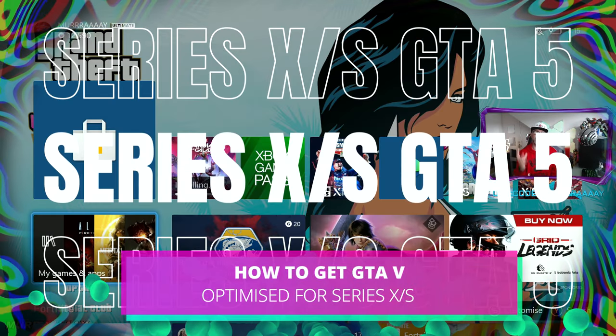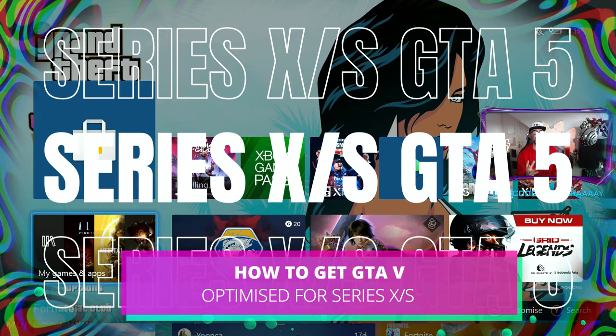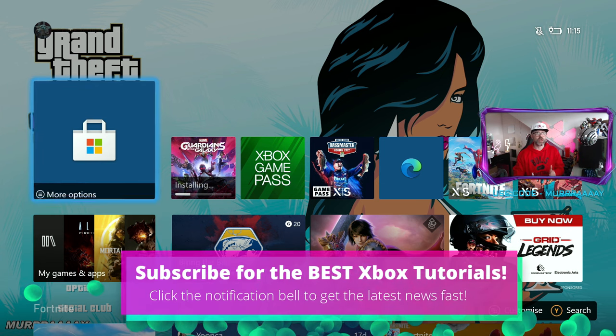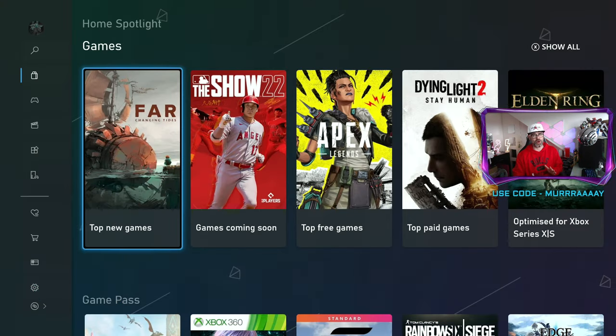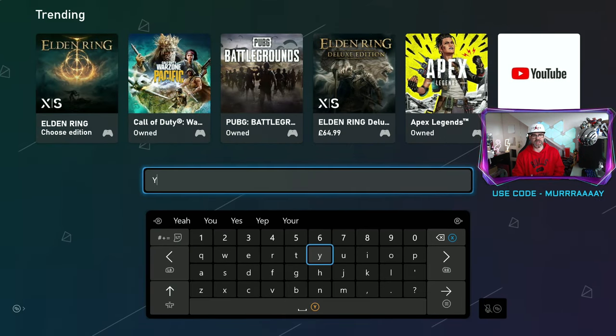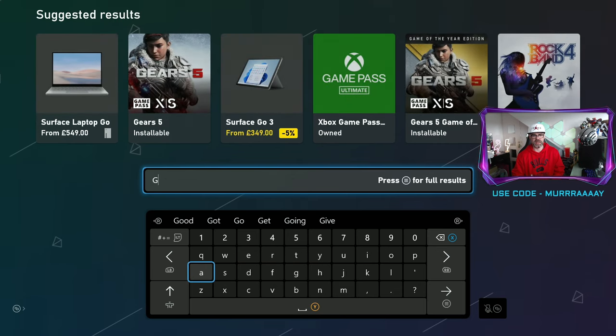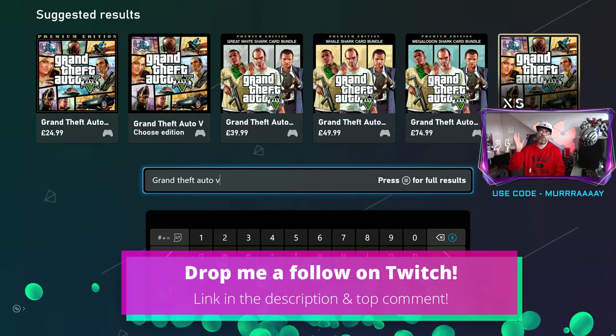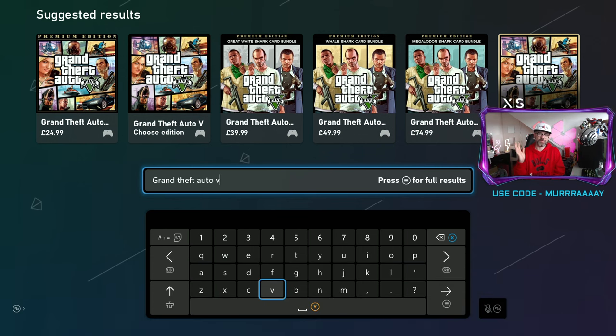If you're looking to pre-order the enhanced version for Series X and S of GTA 5, this is what you need to do to find it. Go into the Microsoft Store — it's not obvious where it is, which is quite annoying. Then go to search and start typing in Grand Theft Auto. Make sure you type in the full name: Grand Theft Auto 5.